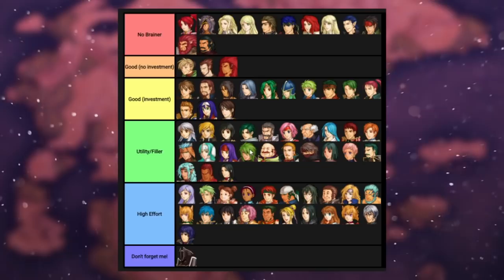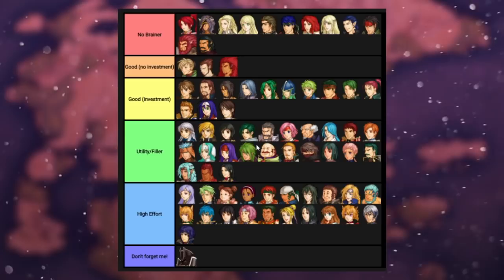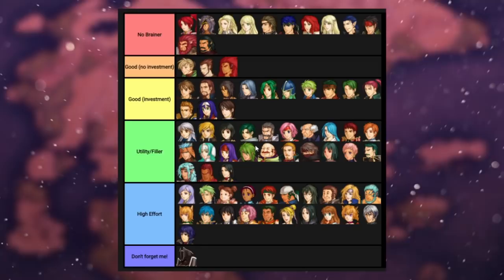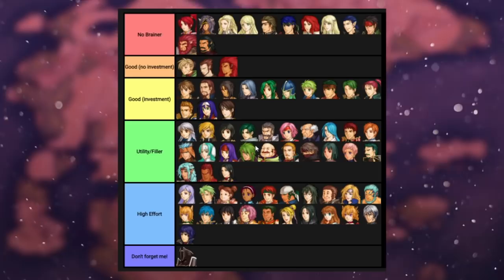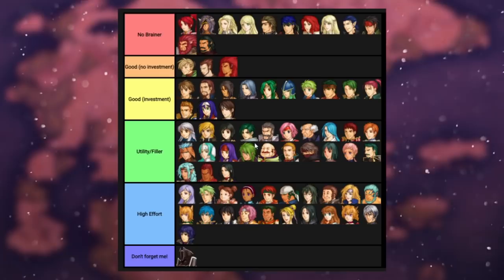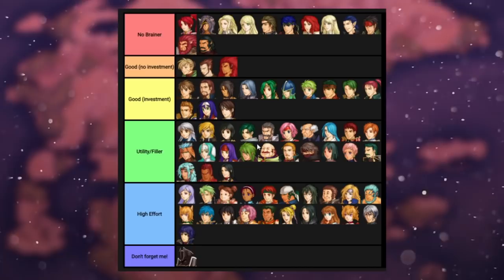Stefan is a pretty good Trueblade at base when he joins in part four, but he's not going to compare to a supported and trained Mia, for example. Compared to the enemies you face in endgame though, he's probably better than many alternatives. He's probably worth recruiting for the Vague Katti alone, and his base conversation afterwards is also pretty funny. Training him is not really something you can do since he joins basically right before endgame. He's not super impressive in endgame but he can work. Swords are nice but he doesn't two-shot generals — he needs to proc Astra and get some crits, and needs Alondite for 1-to-2 range.